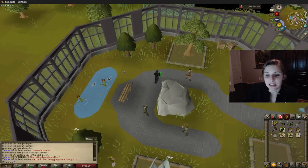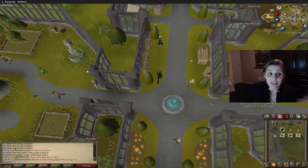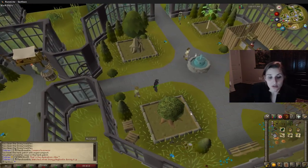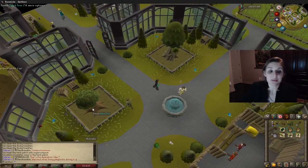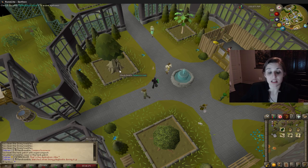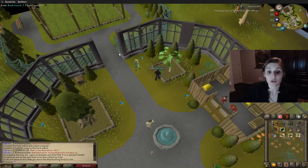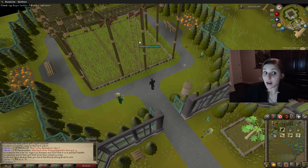The next room — I believe it requires 85 farming, though I'm not entirely sure of the tiers. It has a spirit tree patch, which is great because you can travel to the Farming Guild via spirit tree. There's also the new celestrus seed, which gives 14k XP, and if you chop it down you get battlestaves, which is excellent. You also get a new fruit tree patch, a bank, and finally a redwood patch.